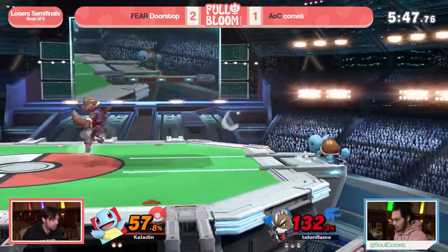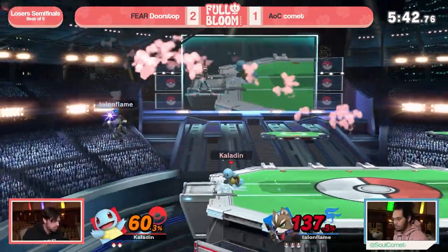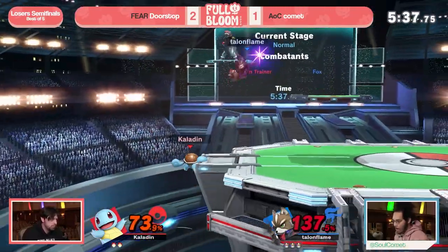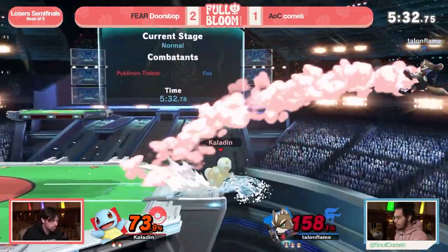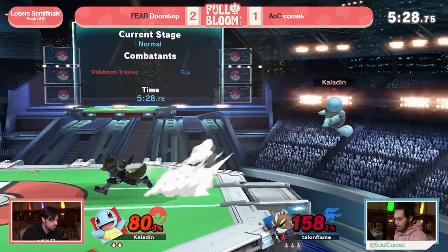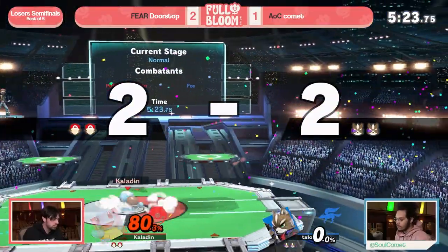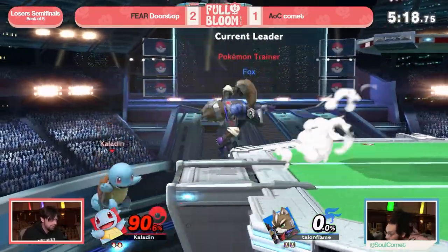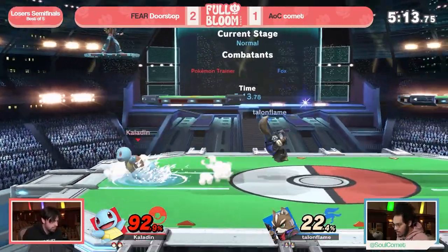Doorstop trying to get him off with back air — forward — oh my god! We've got to put this next to the other Doorstop clip. Let's reset. Going for the waterfall high past the ledge — great way to anti-air Comet for sure. Still way down in percent and the edge guarding has not been as favorable as the end of last game. I guess that kills? Okay, I don't think I've ever seen that.